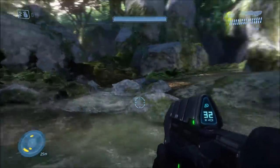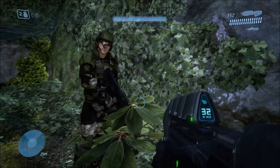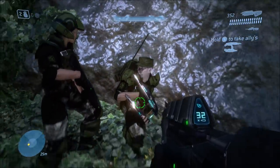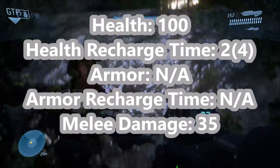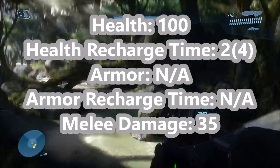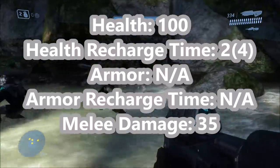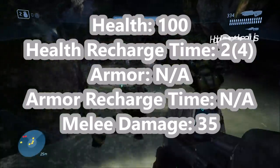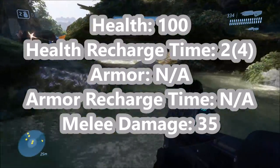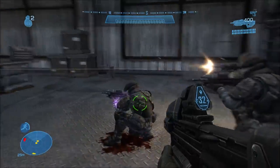Next game is Halo 3. Halo 3's Marines are visually more detailed than Halo 2's Marines, but overall still pretty similar appearance-wise. As for their stats: they have health of 100 points, their health recharges in 2 seconds with a 4 second delay, they also have no armor and no armor recharge time, and they also do 35 points of melee damage. That is because it is exactly identical to Halo 2's Marines — every single stat here is the same. Halo 3's Marines have not changed, only visually.